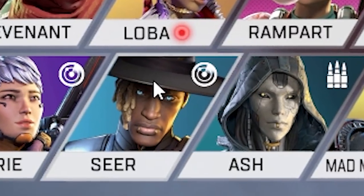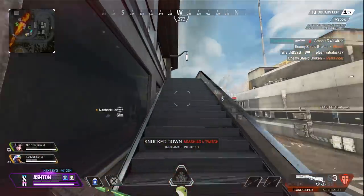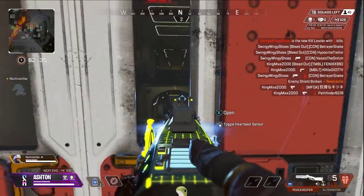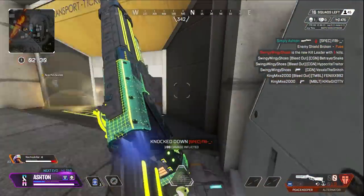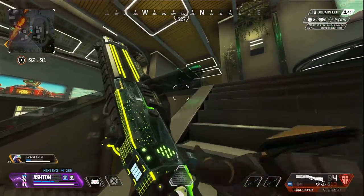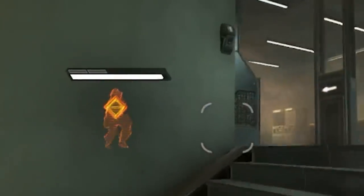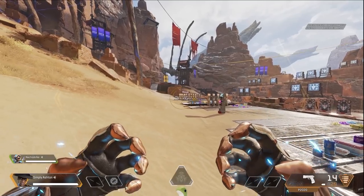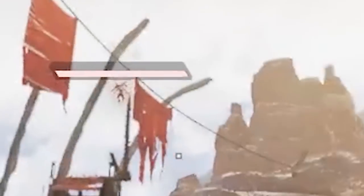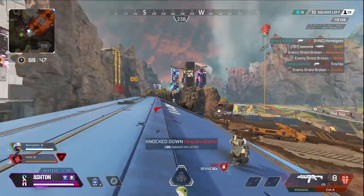Seer is an absolutely terrible legend — at least that's what some of you think. But we're seeing a lot more Seers in high tier ranked lobbies. A lot of players don't see the value in Seer's tactical, which scans enemies a bit better and longer than Bloodhound's scan but with a smaller radius. The real power isn't the scan — it's that his tac acts almost like a mini silence. Seer's tactical stops enemies from healing, giving you extra time to push while they're weak, and it stops abilities too. You can stop a Pathfinder from grappling or a Valk from flying just by hitting them with a Seer tac. Don't waste those tacticals — they're super useful mid-fight.